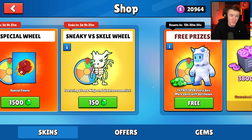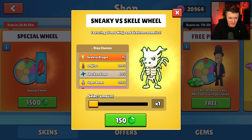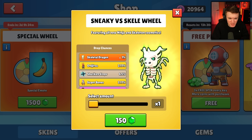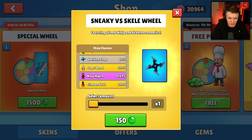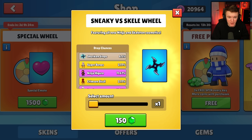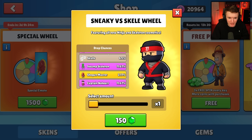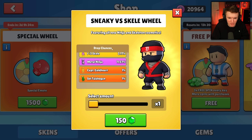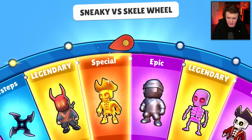They also added a brand new wheel called the Sneaky versus Skelly wheel, and there's some new skins in here. I already have the specials, but there's Oni Jitsu — I don't know if I have that one — Super Bones, which I definitely don't have, so I want that, and Ninja Kai, plus a bunch of other cool things to get. Let's start up with 10 spins and see what we can get.